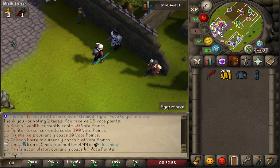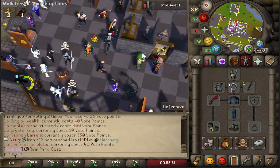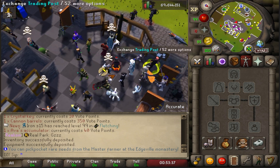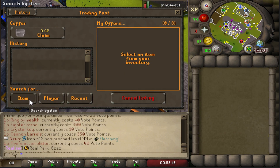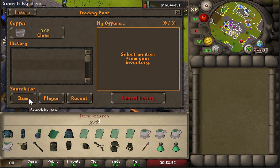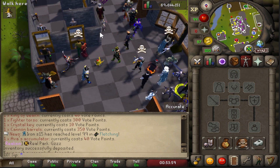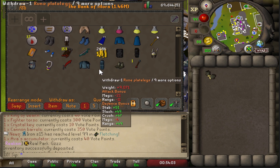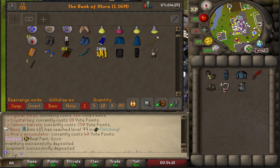I'm gonna save the vote points for now until I can buy something significant. I actually want to go try out some barrows — that's something that's really interested me. Let me check the barrows prices: Karils leather top is 8 mil, a whip is going for 7 mil. I don't have to get lucky there but I'm very interested. I have pretty decent stats right now so we should be good, let's go do a few rounds of barrows.